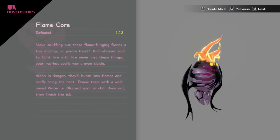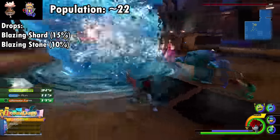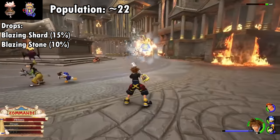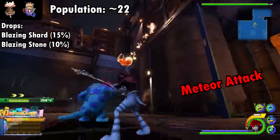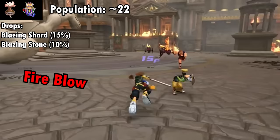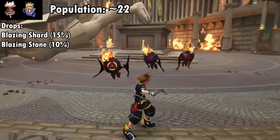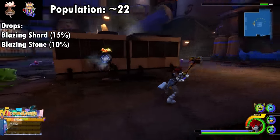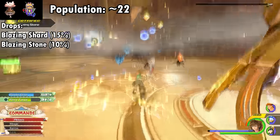Returning from 0.2 are the three core enemies. First is the Flame Core, introduced during the first scripted fight in Thebes. It's weak to Blizzard and Water but negates fire damage. Those two spells are best for interrupting its semi-DM rush-and-meteor attack. It also has Fire Blow — a stream of flames — and Fire Throw, a triple projectile, both causing the burn effect. Notably, Water causes the core to steam and renders it incapable of fighting briefly. Flame Cores drop Blazing Shards at 15% and Stones at 10%, best found at Battle Gate 1 in Olympus with 10 spawns, or the Overlook with 5.